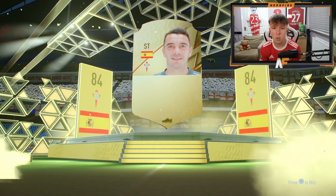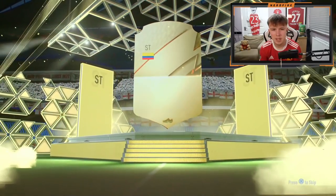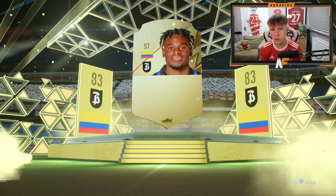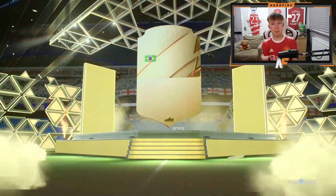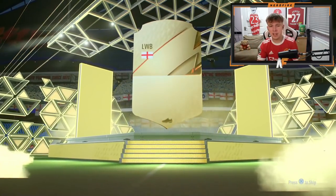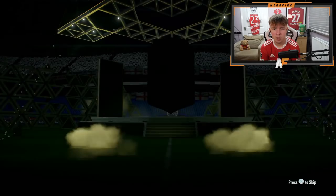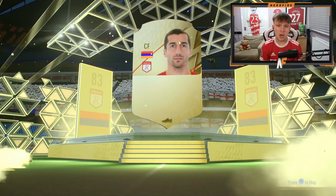Come on Prime Gold, show us some more walkouts! This one's a board again - Zapata. We haven't had a walkout since Fabinho. Got that Signature Signing to kick the day off though. This one is going to be Brazilian, center mid - it's Arthur. Show us some more informs, some more Signature Signings, more walkouts - not non-boards! Too many boards coming through. Maybe we need to do this rotation again, since sticking with Prime Gold hasn't been kind to us.